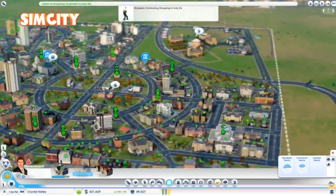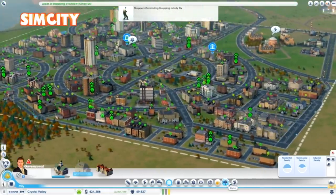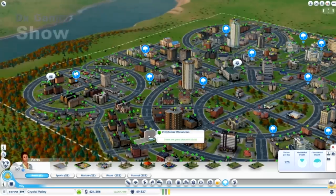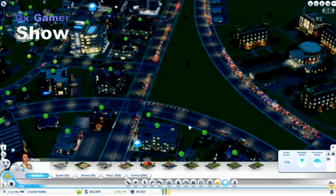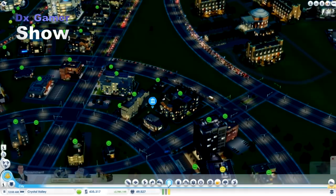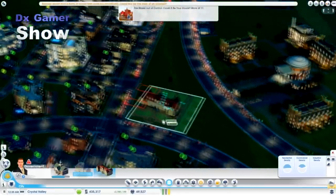I finally settled on a location that wasn't exactly the most efficient, but this city is more on the aesthetic side anyway. I thought it'd be cool to have it really close to the university — and yes, I said university this time. I kept calling it college, so I apologize, as that seemed to be irritating some of you watching my SimCity Let's Play. I made sure to call it university at least before we left the city.